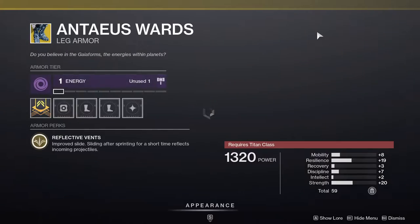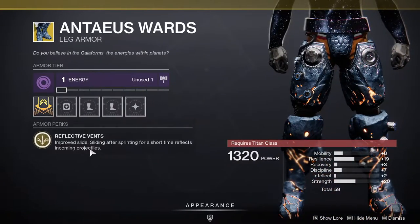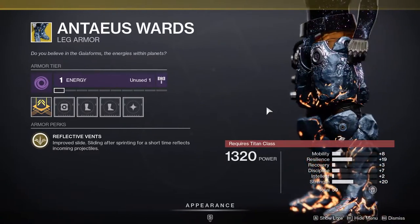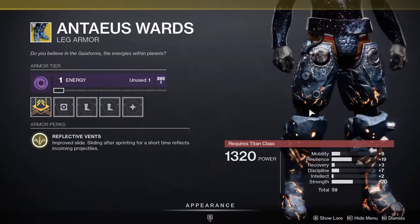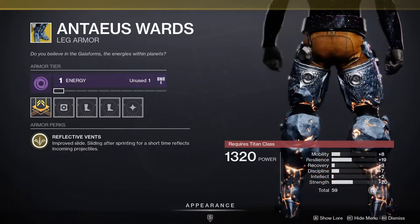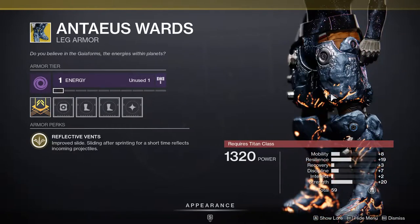For Titans, we have Antaeus Wards — pretty filthy. Pretty good resilience, low recovery, okay strength. The perk is: improved sliding after sprinting for a short time reflects incoming projectiles. These were absolutely busted at one point, and I still think they're really strong — it's just that people don't want to use them anymore because you have to actually learn how to use them. If you're a Titan and you don't have this, definitely pick it up. You can slide into corners and be really safe since it reflects anything shot at you.